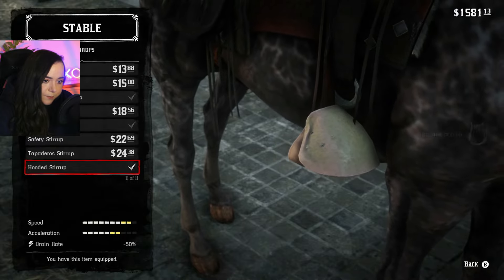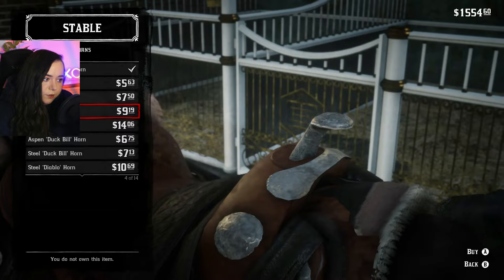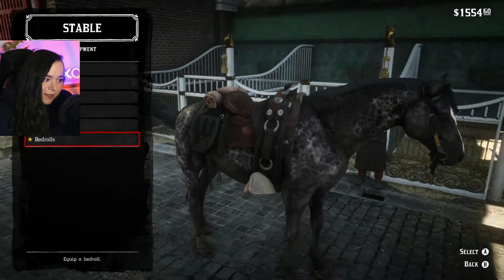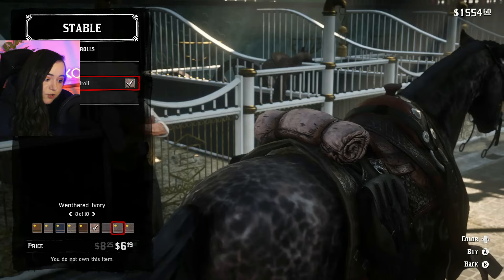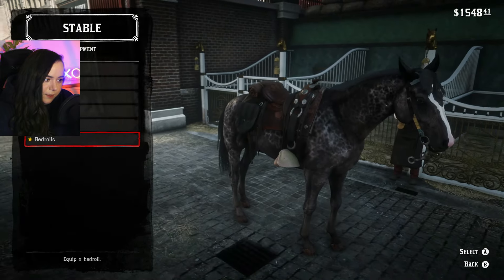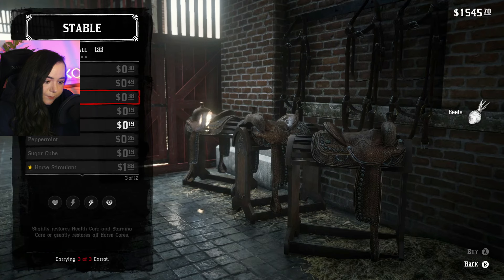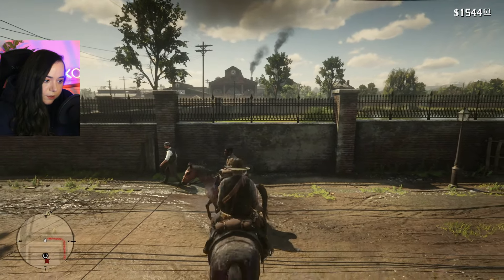Hooded stirrups — yeah, we can buy that. Excellent choice, sir. The horn — you can tell the difference with these additions, but this is just for the look. The bedroll is fine. You can't have too much with you out in the wilderness — it's better to equip yourself and not need it than the other way around. That's true. We can buy this one. Horse provisions — yeah, let's stock up. A little variety in your diet. And we should be good.